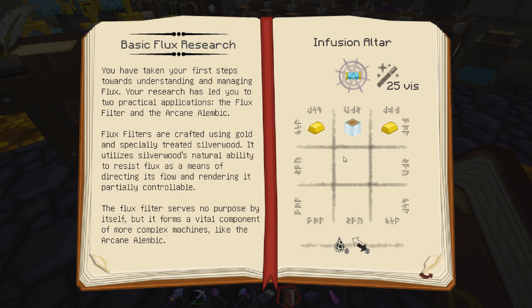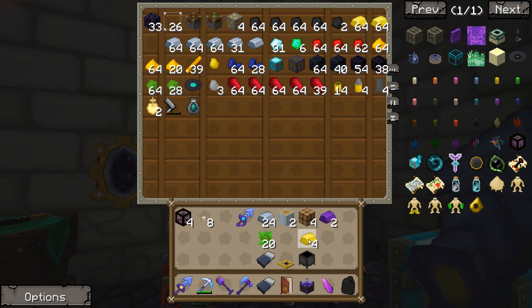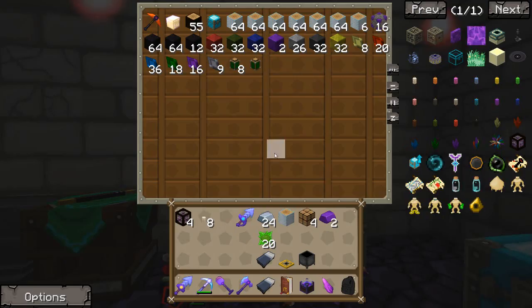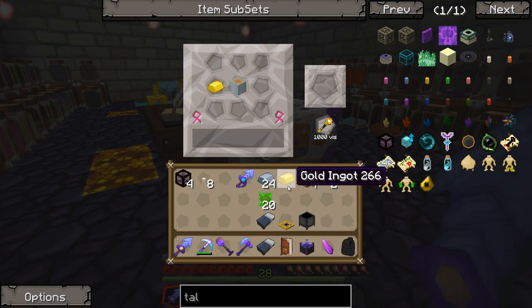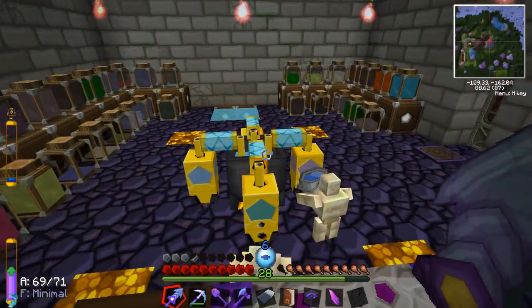Flux filter is gold ingots and silverwood logs. So two silverwood logs and gold ingots, plus we're gonna need aspects for this. I think I got that mixed up. I already have bad memory. There we go — I just need some Permutatio, not Praecantatio. Permutatio, we're gonna need eight of it, so half of that. There's our flux filter.